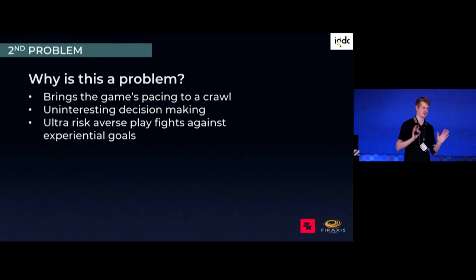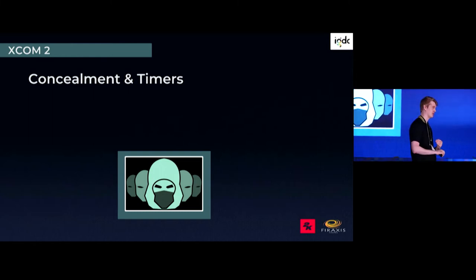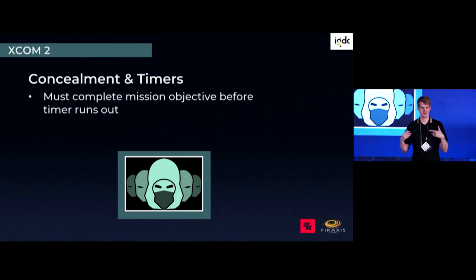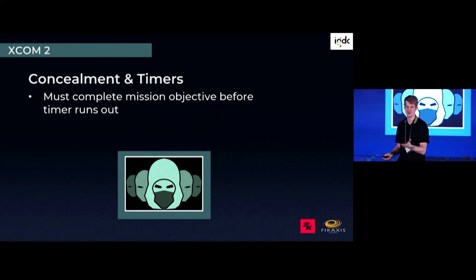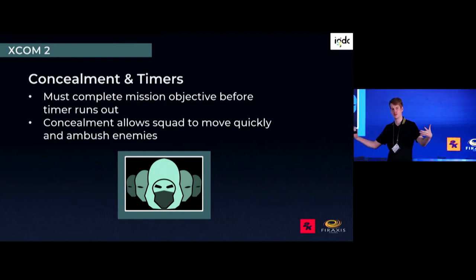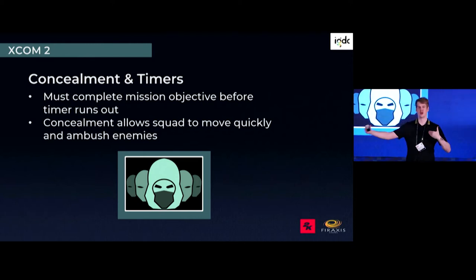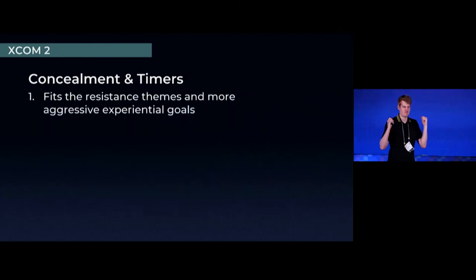In XCOM 2 we solved it with concealment and timers. It's simple: if you're going too slow, you can't — you must complete the mission objective before the timer runs out. It's just a turn timer: you've got eight turns to pick up an alien artifact, eliminate all the enemies. To help with this, we added concealment — a light stealth mode where you start missions unrevealed to enemies. You can do a nice ambush, move farther without risk, and their line of sight is more limited while you're in concealment.